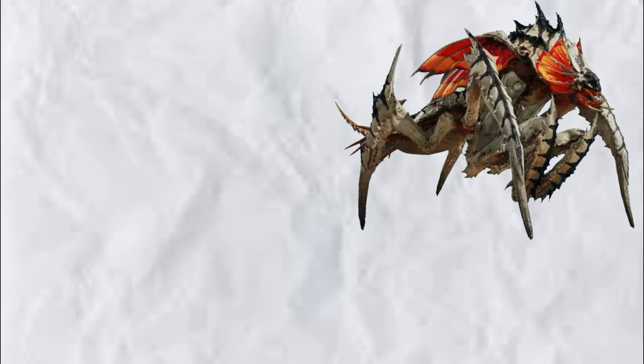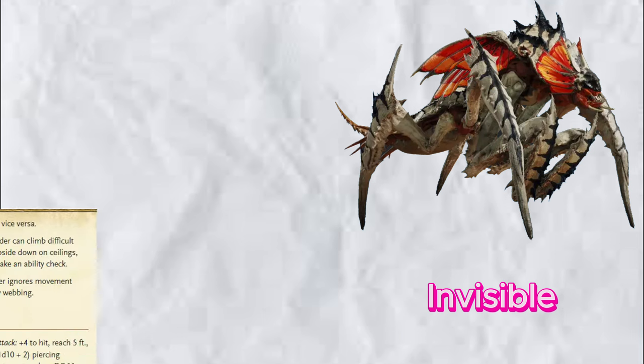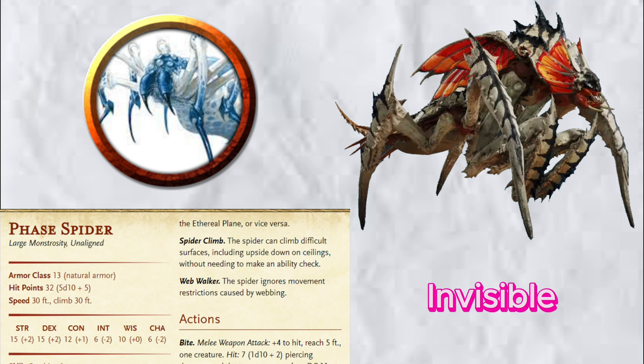The Stalker does the whole predator thing where they turn invisible and attack. I could have just taken a monster that can turn invisible, but while searching, I found something more interesting: the Fae Spider — a spider that literally shifts between planes of existence to hunt down its prey. I figured being in another plane would be close enough to being invisible that the Fae Spider would make an acceptable Stalker.